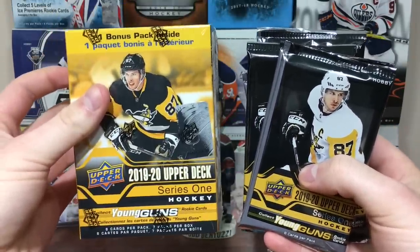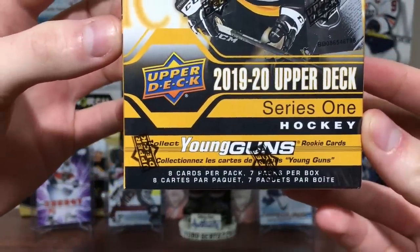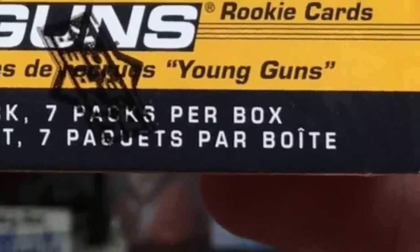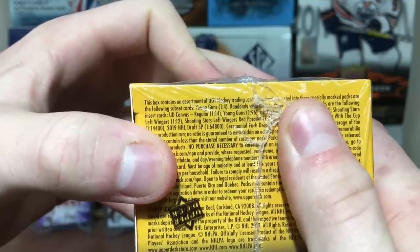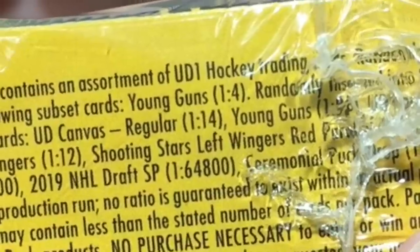There are some changes to the blaster. I don't know what the variation of this blaster is, but it's 8 cards a pack - like your tins or retail boxes - and only 7 packs. What the heck? Young Guns are 1 in 4, but you're not even guaranteed to get 2. Your canvas odds are still the same as old blaster packs at 5 cards a pack. This is different.